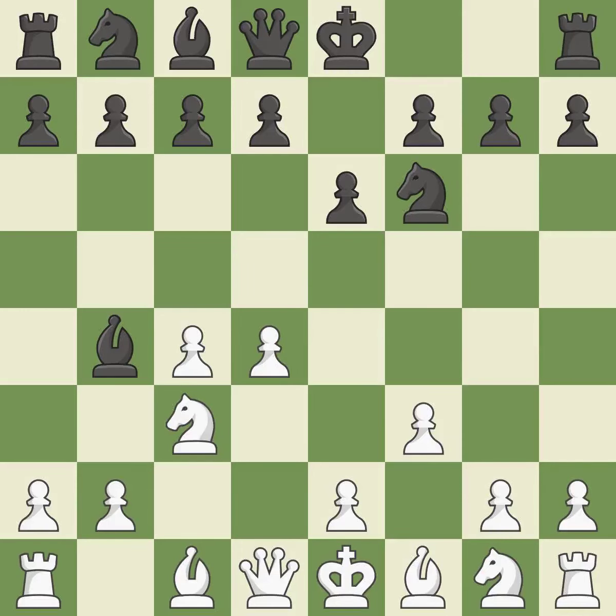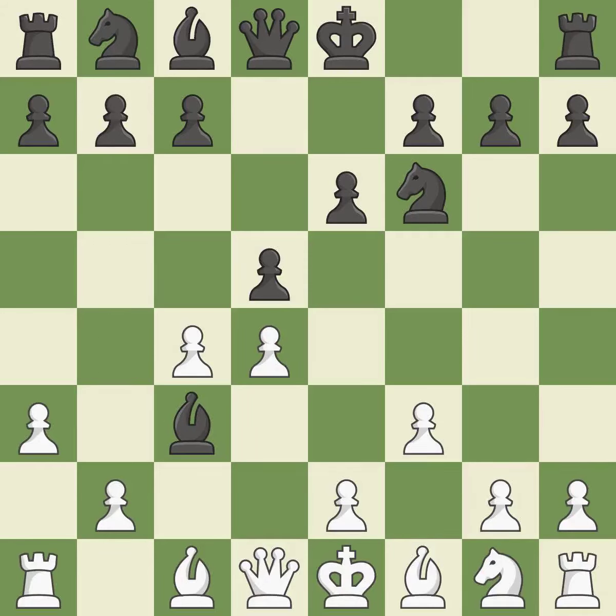F3 prepares the e4 pawn push and takes away the e4 square from black's knight. The pawn on c4 is attacked by d5, which also occupies the center and holds the e4 square. A3 forces the bishop to decide: exchange or retreat.